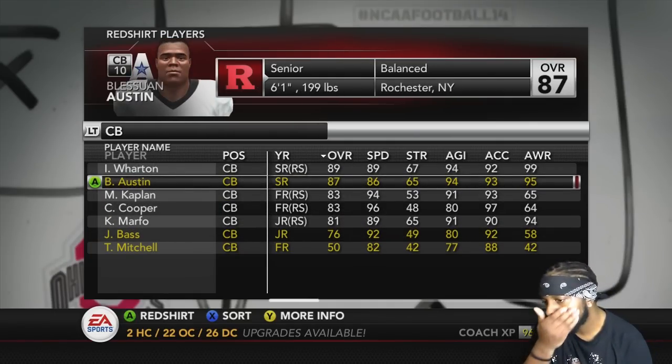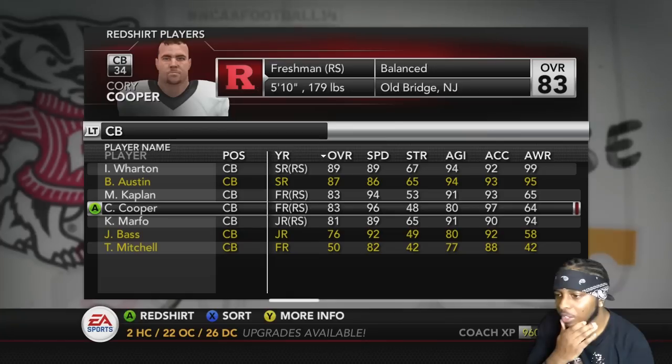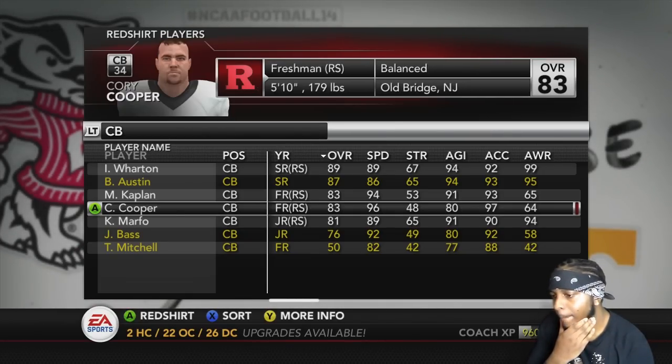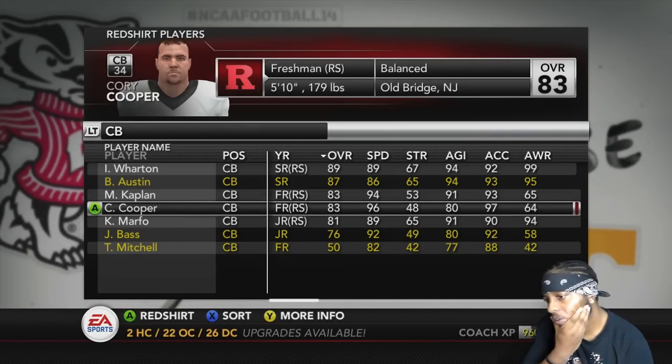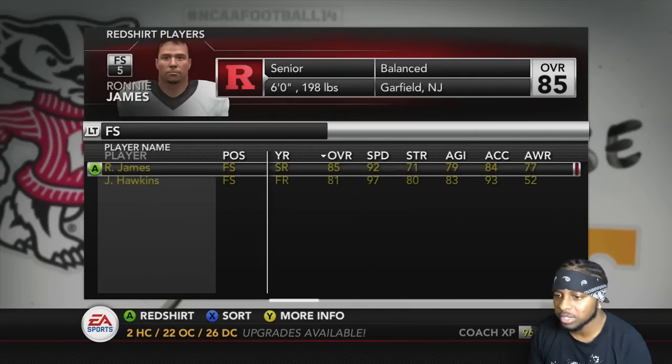We got Blasson and Wharton back — my two freshmen that we brought in last year, we redshirted them. I like it. We'll decide all of that on the depth chart though; we haven't made it there yet.